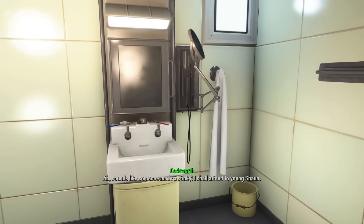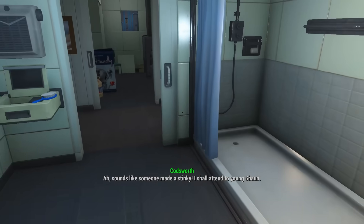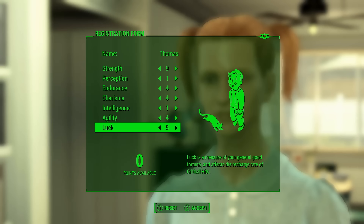Pain Train is a perk in Fallout 4 that lets you damage enemies when you sprint into them while wearing Power Armor. Because it essentially turns Power Armor into a living, breathing weapon, it requires a Strength of 10. The kind of person who dreams about being a train pays no mind to Intelligence, but does put enough points into Luck to get the Idiot Savant perk, which has been mathematically proven to be a superior method of gaining experience compared to maxing out Intelligence.